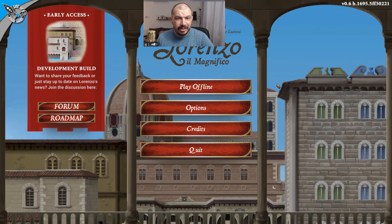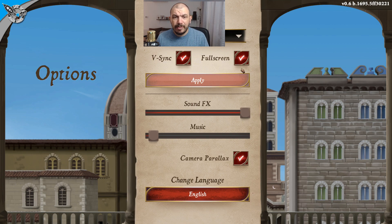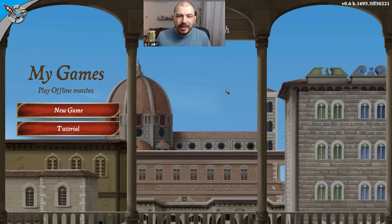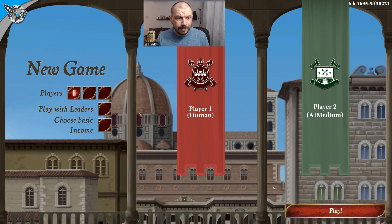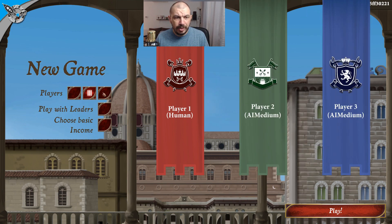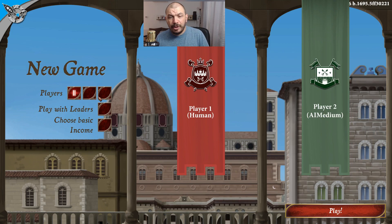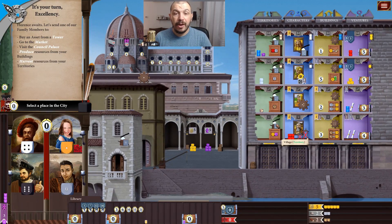Let's take a look and see how this game works. I'll quickly explain how the game works and we'll play a quick two-player game just so you can see how everything is done. In options there's not that many options — some graphic details, sound effects. Let's turn down sound effects a little bit. There's camera parallax which I really like. You have a tutorial but I will not show it because I will explain how the game works. You can choose how many players — up to four — and play with leaders or choose your basic income, but for now we are just going to play a two-player game without leaders.